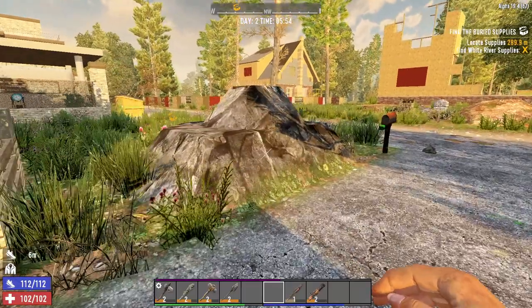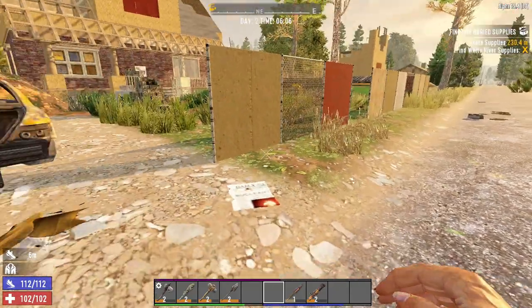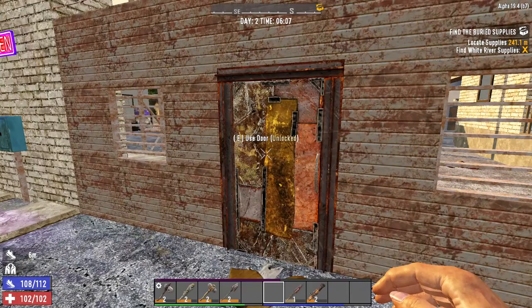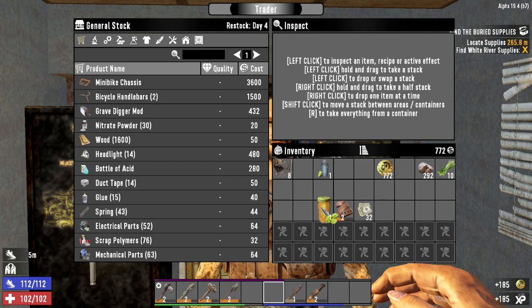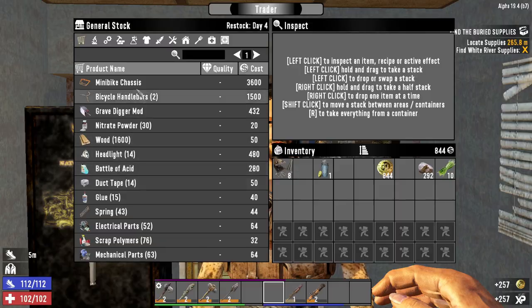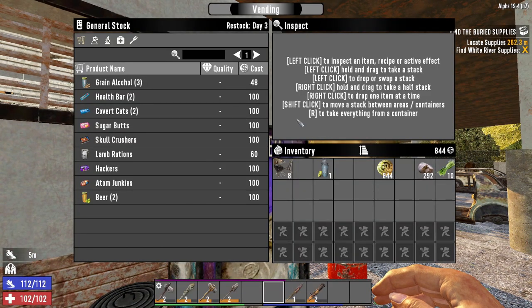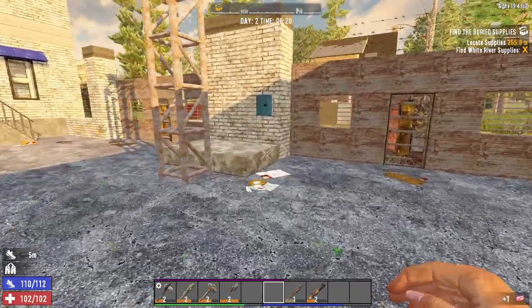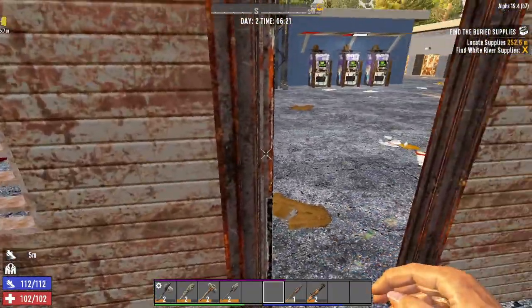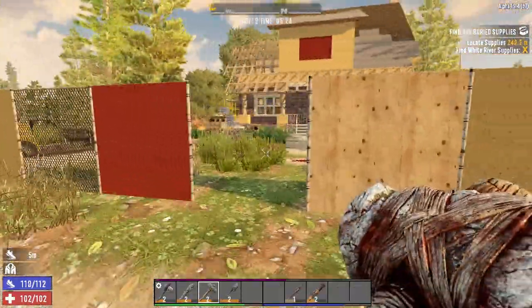We're going to go over to the trader to sell off some stuff. Trader Jules is now open at 6:05am, so now we can go safely into the trader. First thing I'm going to do is sell him off some junk. I would really like to get my hands on the shotgun that Bob sells. I'm going to buy these sugar butts in preparation — this will give you a 10% discount, which will be more than 10 coins when I buy the shotgun. We're going to head out and do that quest over there, but we're going to kill this guy first because he's making a lot of noise.